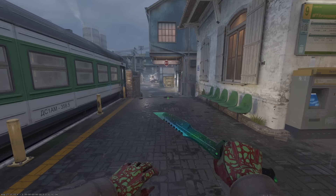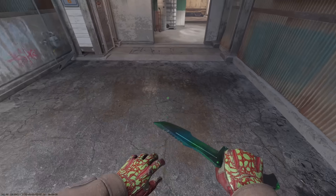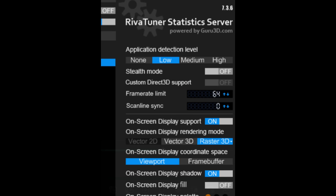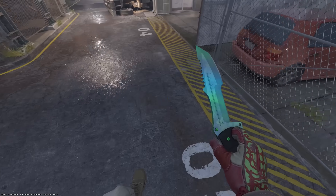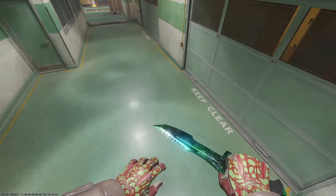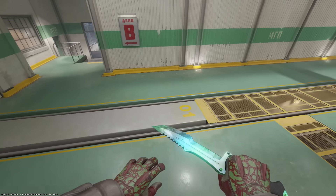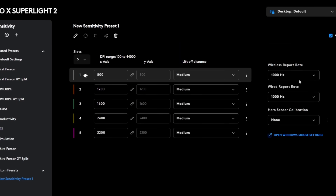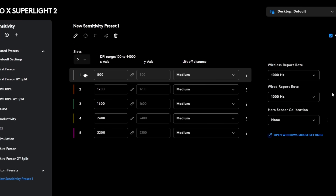Let's talk about the b-hop bug. After Valve pushed the AnimGraph update, b-hopping has been broken in every single possible way. At normal FPS, it feels like your mouse wheel is on strike. But lock your game to 64 FPS with subtick binds and suddenly you're hitting every single jump like you've turned on training wheels mode — it's not skill, it's just whatever this is. Some players figured out you could replicate this by lowering your mouse polling rate, so yeah, if you have a $2 budget mouse from 2004, it acts like a bug activator. Mine doesn't go below 125Hz, so I couldn't test it — but honestly, that's probably for the best.